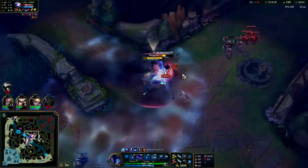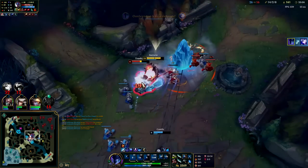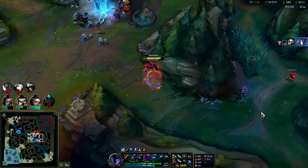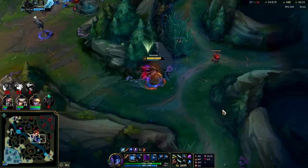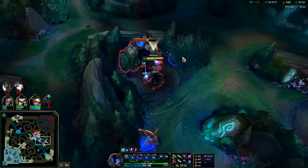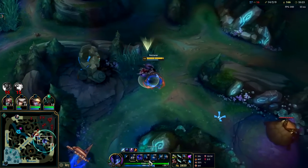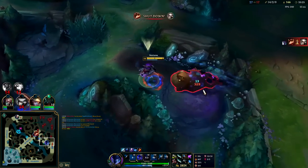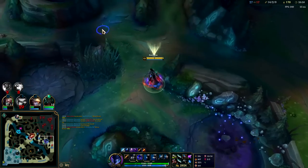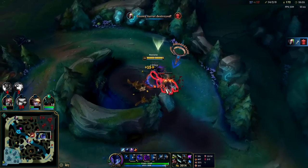I landed my Q on her into the E — I'll pop W after she has time to react just in case she tries to R us. Our Lethal Tempo is already stacked. For Trundle to try to fight me there was completely foolish. Against Lethal Tempo and Conqueror champions you need to take it into heavy consideration when someone already has it stacked from being in combat. If he was equally as fed as me, going into that fight with zero Lethal Tempo stacks versus me having all six — that's 78% bonus attack speed — it just would not have turned out well for him.